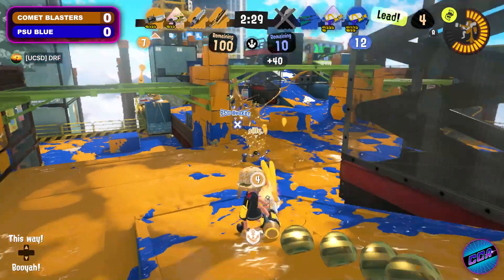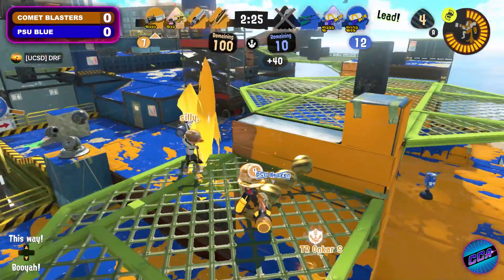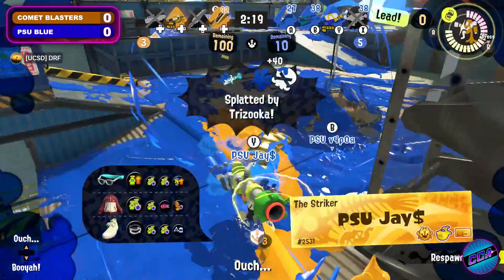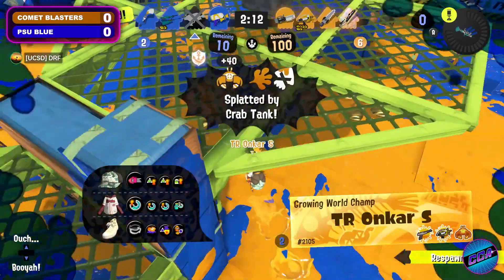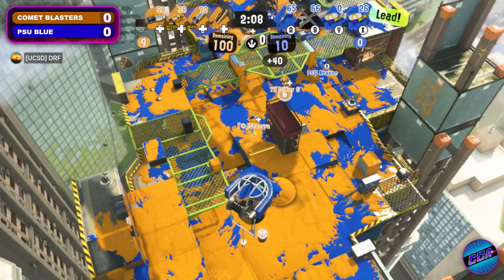As we approach the halfway mark of this game, they will find a crack in there. They're now finding a numbers advantage to possibly work with as Penn State is all the way back in their base. But this Trizooka is going to find a beautiful double here — it's Jay coming up big. A 2v2 situation now between these two teams, and that Zooka might have just slowed down all of Comet Blasters from making any sort of push.